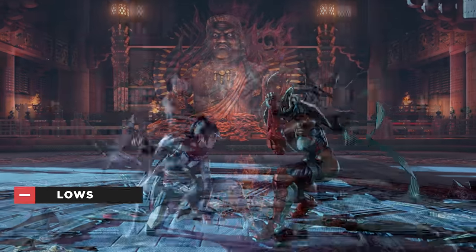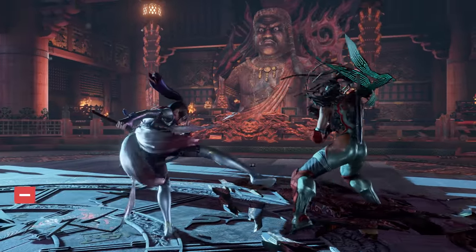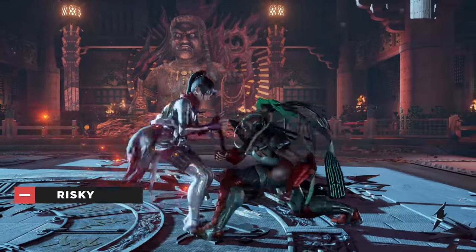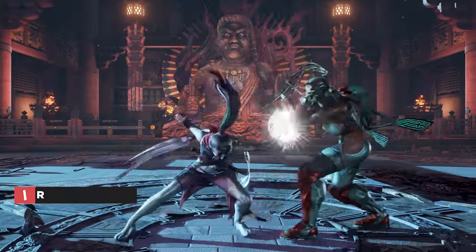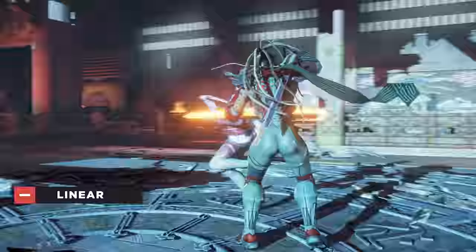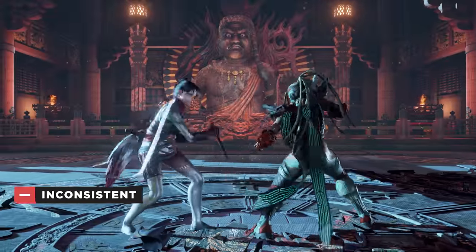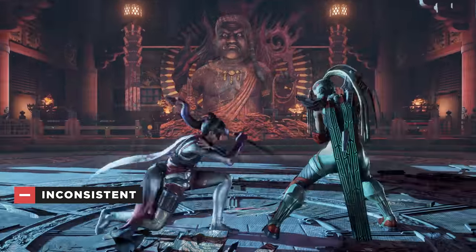Outside of crouch and backturned, Kunimitsu struggles to open up defensive players due to her weak lows. Because of her weak counter-hit game and low damage pokes, she needs to take risks for any kind of meaningful damage. This riskiness is exacerbated by how a lot of her key moves and mix-up stances are very linear, especially to sidestep right. At the time of making this guide, a lot of Kunimitsu's staple combo fillers have severe hitbox issues, necessitating weaker alternatives.